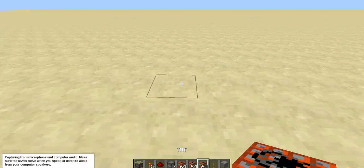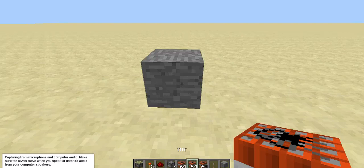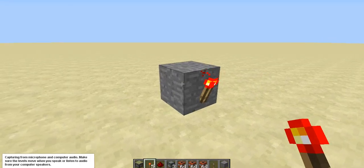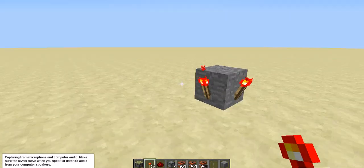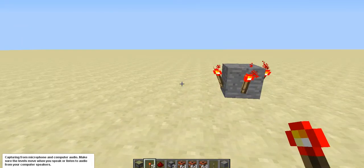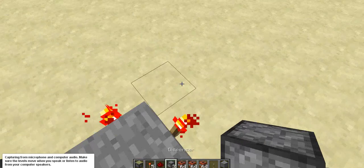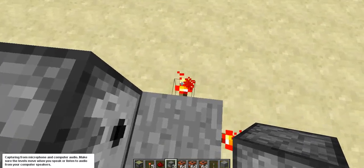To start this off, you're going to place stone wherever you want it and run around it placing TNT. You're going to place redstone torches everywhere. Then you're going to place dispensers on all of these torches except for one torch — keep one torch undispensed.